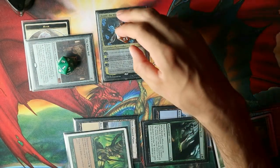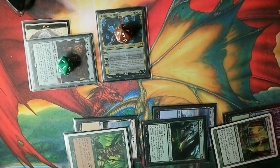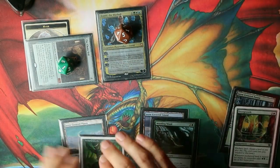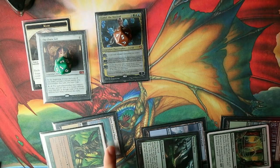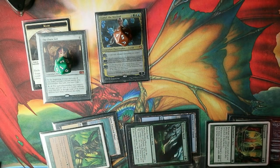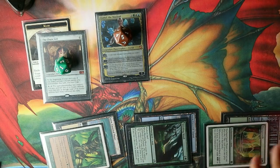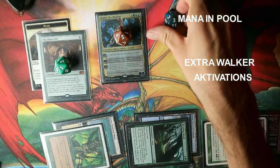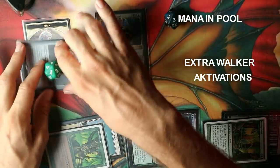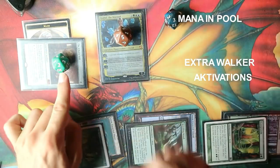This means we can activate our commander. We activate her once for five loyalty, untapping everything. Then we tap all our lands — Wild Growth and Snow Covered Plains give two mana, another land taps for two (four mana total), and another taps for three, for a grand total of seven mana. We use four of that mana, leaving three in the pool, and activate Chain Veil once more. We have now activated Chain Veil two times this game.